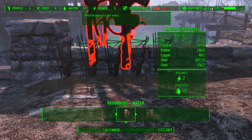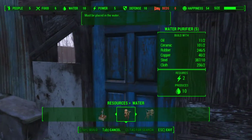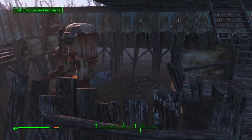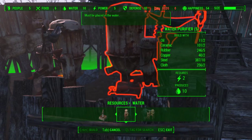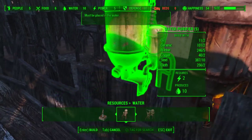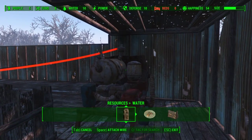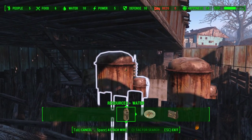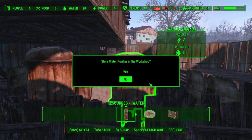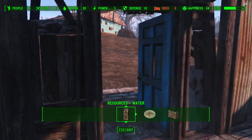Water — requires two power, produces ten water. Let's do this. And then what I'm going to do is build another one if I can. Nice, okay. They're both powered. Beds is what I need. Water is good. Power is good.